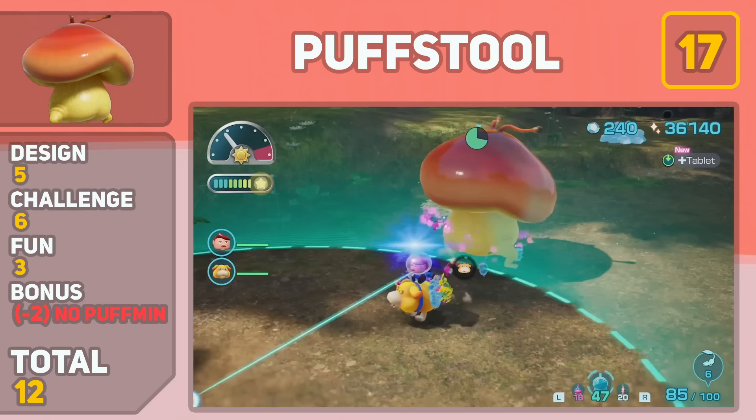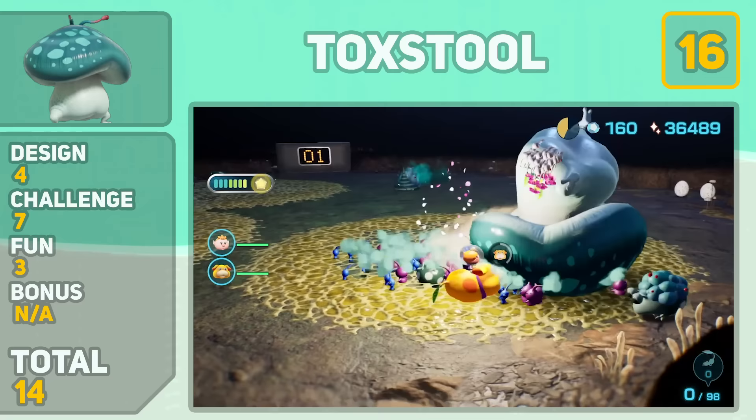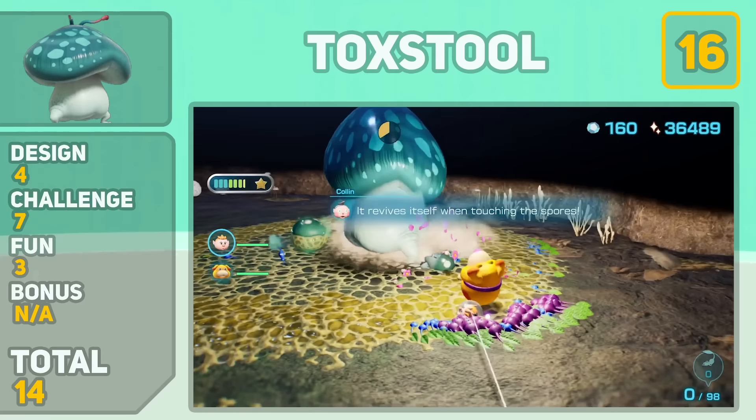Next up, we have the Toxstool. Basically, it's the exact same enemy as the Puffstool, but this one farts out poison gas instead. The only reason I ranked him slightly higher above the Puffstool is because you need White Pikmin to combat him, making the Toxstool slightly more difficult.